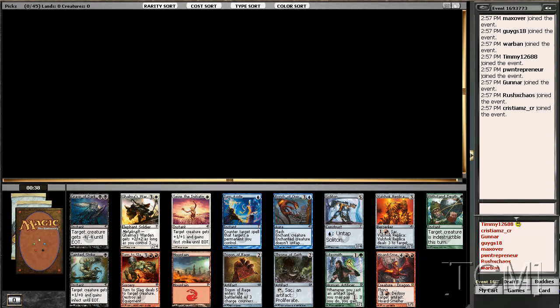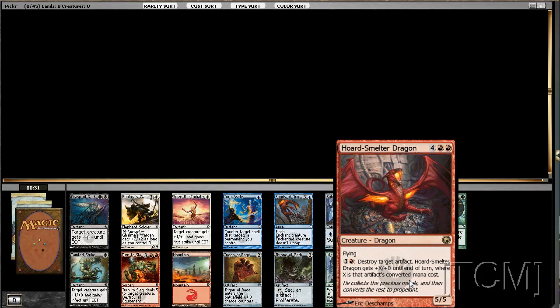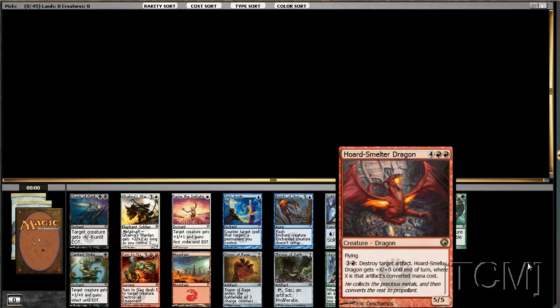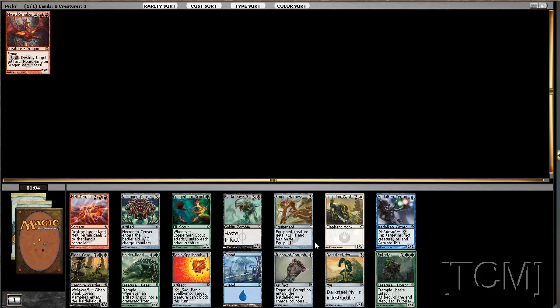Alright, time for another draft but this time Scars of Mirrodin. So let's see what we got here. That guy's good, but not a whole lot else here. Turn to Slag, Grasp of Darkness — so we're passing some good black. I guess the play is to just pass the black and hope they start taking it, and hopefully get rewarded with red cards. This guy's pretty good since there are so many artifacts in the format, so we're gonna take him.